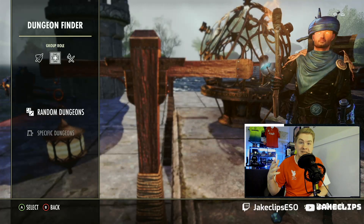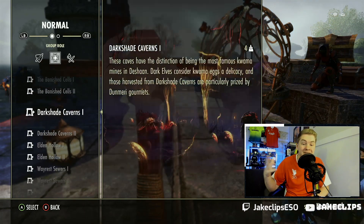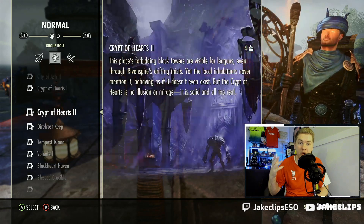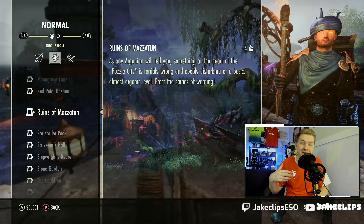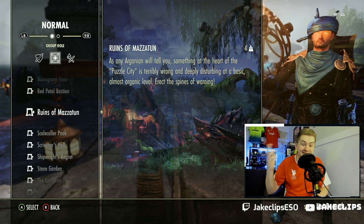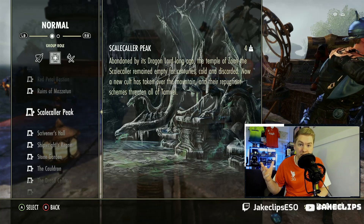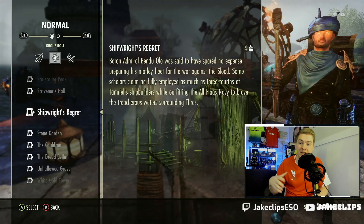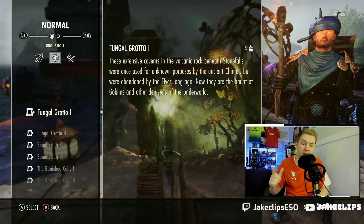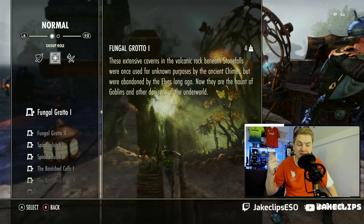The first part is actually relatively easy. People were cheesing it because you do not have access to every single dungeon depending on the level that you are. For example, if I queue in I could get a really long normal dungeon — Ruins of Mazzatun — which is going to take a healthy amount of time to complete. I could get Scalecaller Peak, I could get Scrivener's Hall. You know who can't get those? A low-level character. And that's why having a low-level character can actually aid you in getting into easier dungeons.